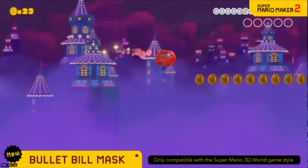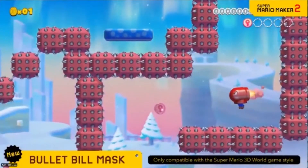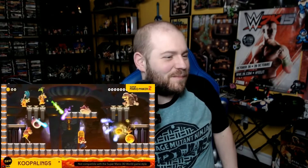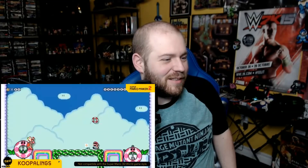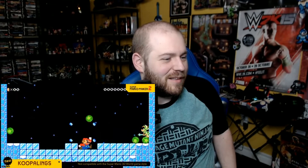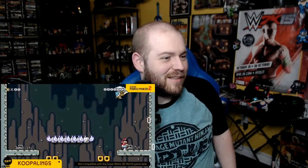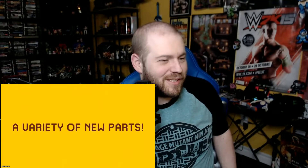Don the Bullet Bill mask to gain the power of horizontal flight — fly as much as you'd like while time remains. The seven elite members of Bowser's army are ready for duty: Larry, Wendy, Morton, Lemmy, Roy — they look so good in the old styles. They each have their own moves to keep you on your toes in boss battles.